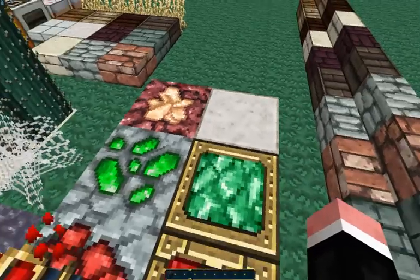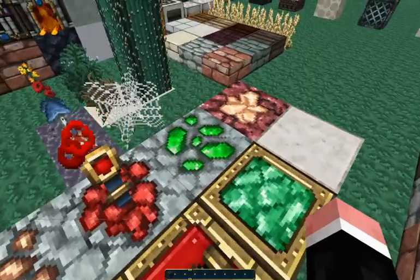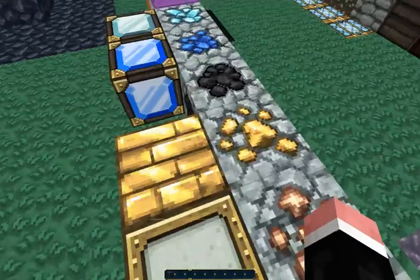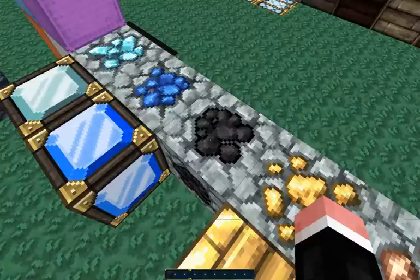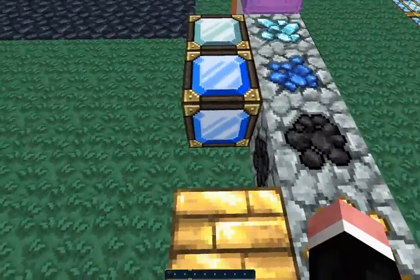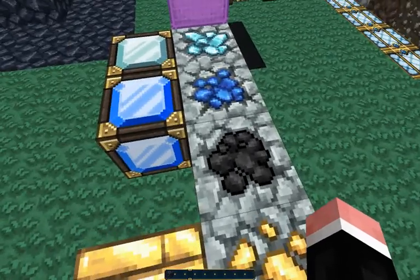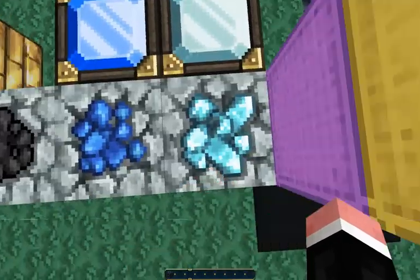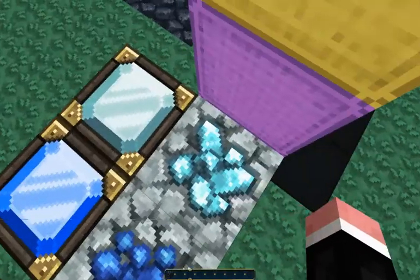Quartz block. Emeralds, emerald block. Redstone, redstone torch, redstone block. Iron, iron block. Gold, gold block. Coal — we don't have the coal block yet but it is in the snapshot and I imagine it'll look cool. Lapis lazuli block — favourite out of all of them. Looks way better than diamond, which is there.